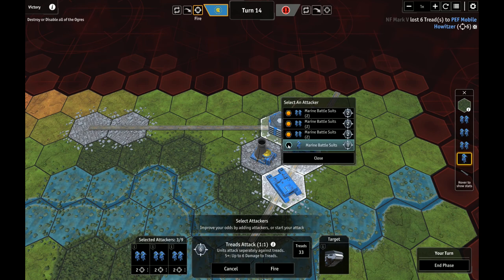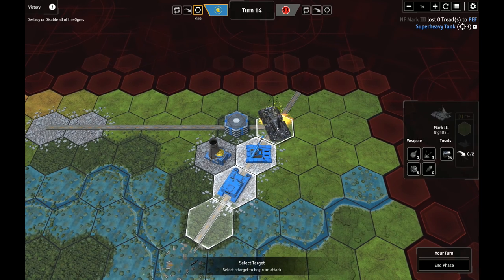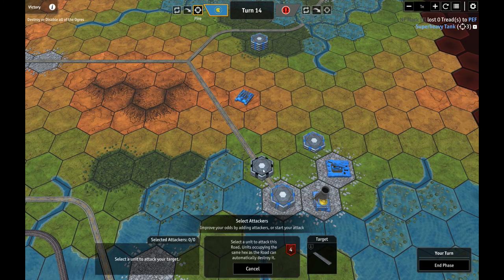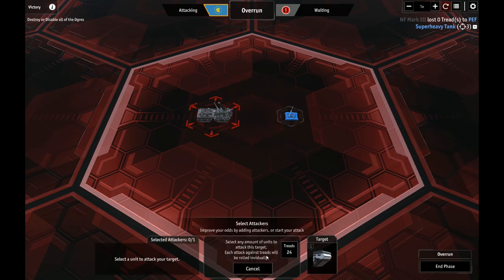Going for treads. You gotta give me some, man. If we can whittle this guy's walking speed down a little bit we might have a chance. You did lose a few. One with a howitzer, one with super heavy, probably another one with super heavy. The howitzer worked! Down to 23 treads. So many treads these guys have. Do I go for batteries or treads? Let's go for treads. Come on. If we can whittle this guy down. And we got an overrun on the mobile howitzer.